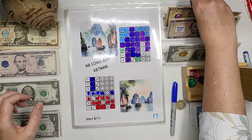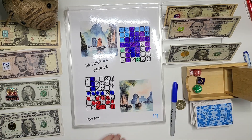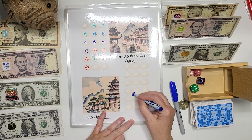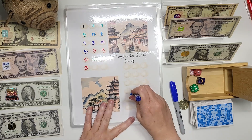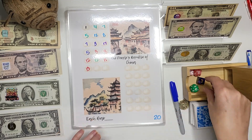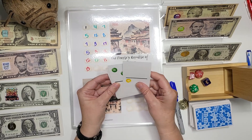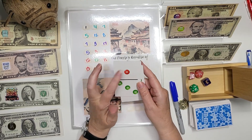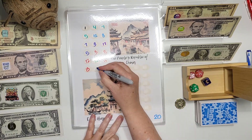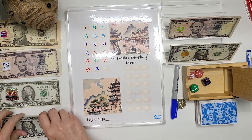Next: 20 — the People's Republic of China. We roll to see how many cards: three. We have two, five, six, seven, eight, nine — so we're going to do $9 on one of these dumplings. Put in a ten, take back a one. We're almost out of money!